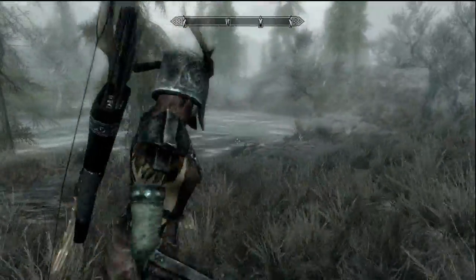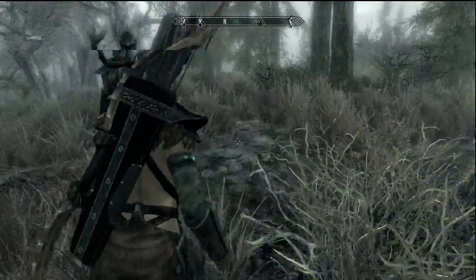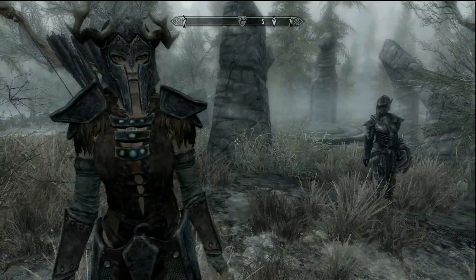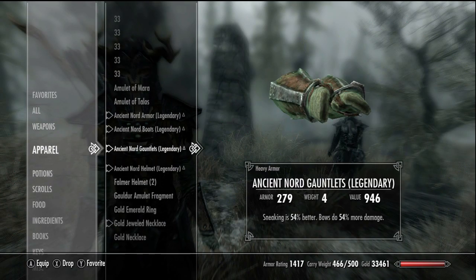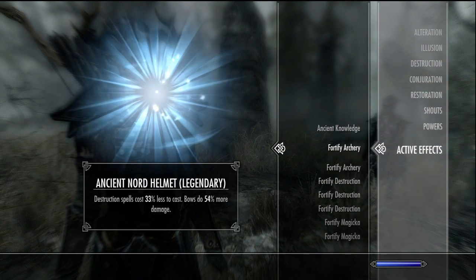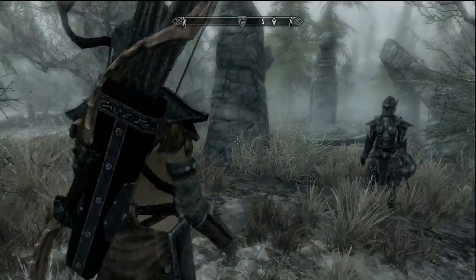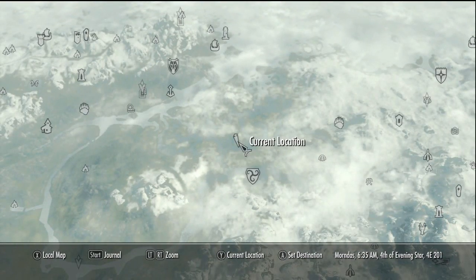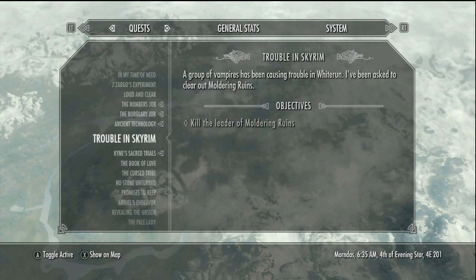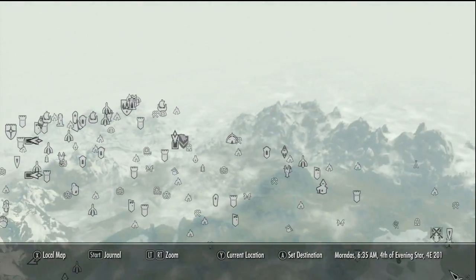The 67% archery buff will remain forever after curing vampirism. The spell absorption will remain at 100%, and any other perk that gave you a better bonus you will keep even if you're not a vampire. To debuff yourself, you simply unequip and re-equip the item that gave you the buff in the first place — and it goes back to normal at 54%. That's exactly what you can do. So if you want to cure your vampire disease but still keep your overpowered weapons, you absolutely can.